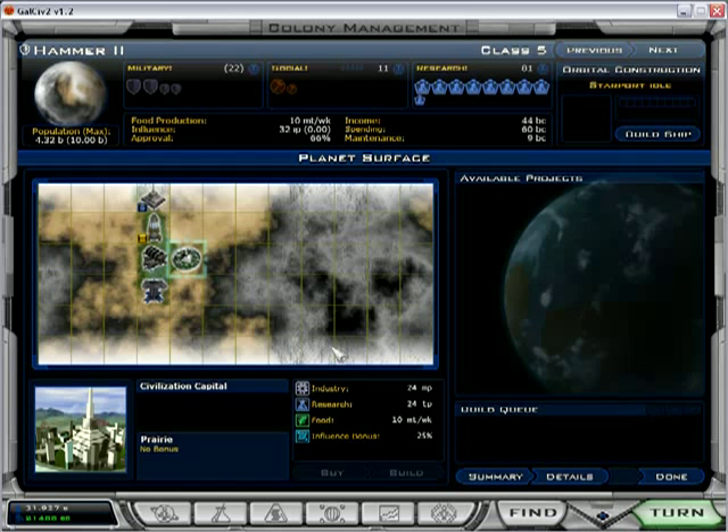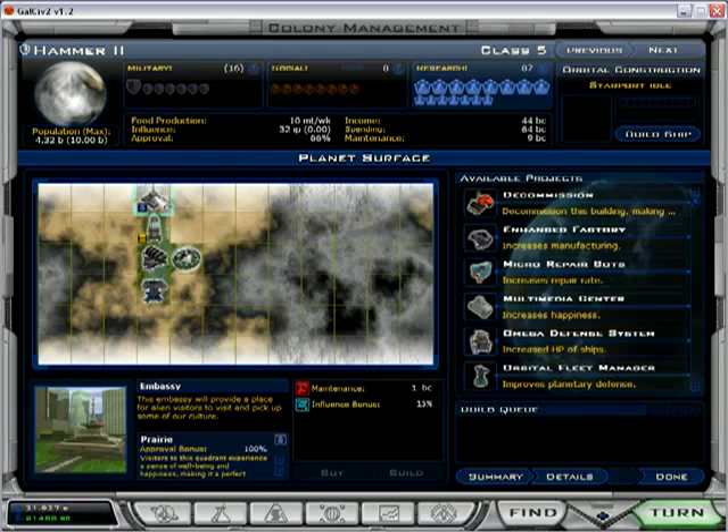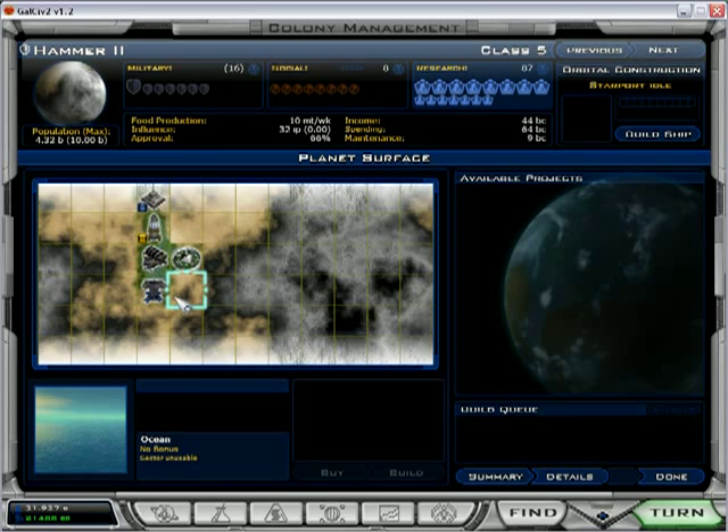We were going to look at the spoils of battle. Now this planet is only like class 5, but it's producing 81 research. How is that possible? A little bit of an embassy bonus and a 700% plus to the research output. So this place is - amazing would be an adequate word.